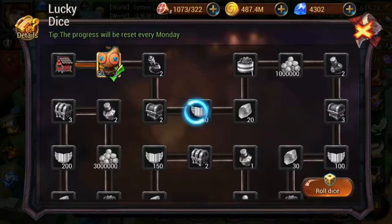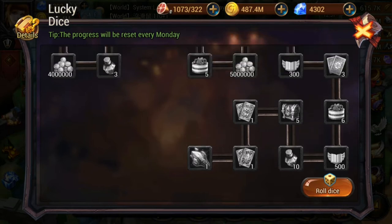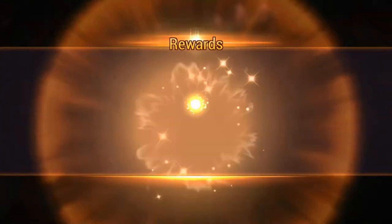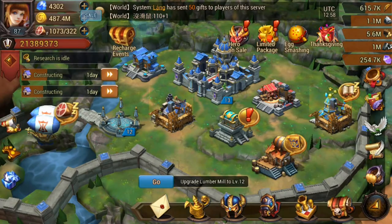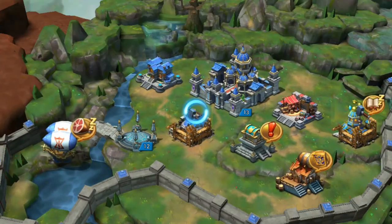One thing I want to show you here: double-check that you haven't got anything special at the bottom before you roll the dice, so you can see whether you can aim for anything particular. If you're really trying to get diamonds, try to aim for the chests — especially if you can get to the bottom end and go for those times-five gold chests, because you can get some really good diamonds from those.